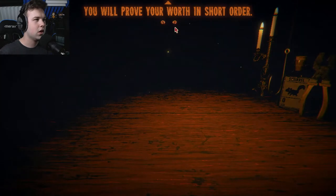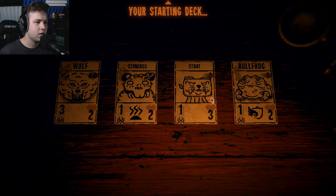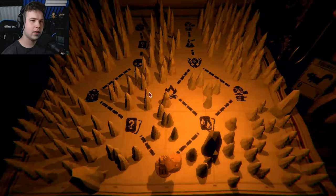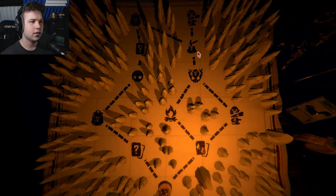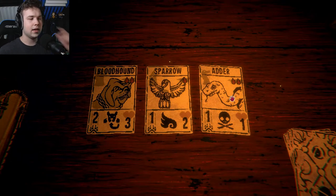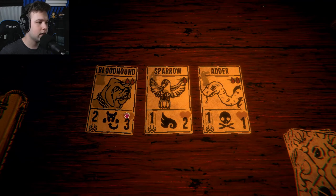We're dead. Life number four - the challenger approaches, you will prove your worth. Your starting deck. Why is his neck getting more square the further along we go? We have the fishing hook back. Let's go this direction - I want a mantis. I'm gonna get to pick two cards. Adder's good but can't take a hit after they advance. Sparrow would be all right - I think we're gonna go with the sparrow.